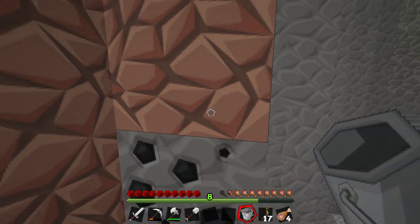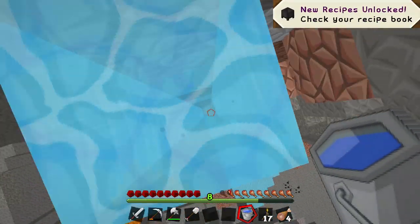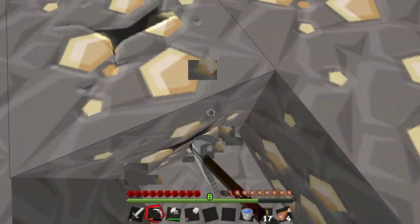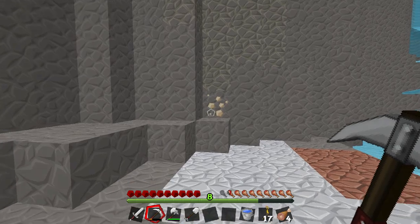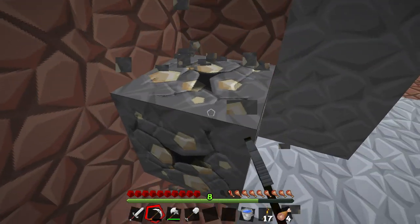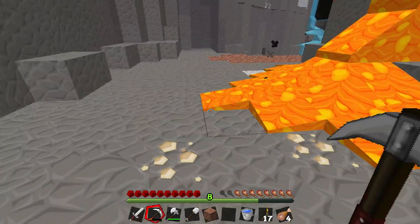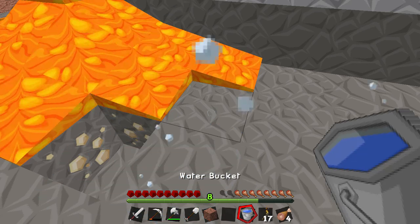There's some coal there — that might be useful. Got it. There's water; all this water should drain. I've got the bucket of water, so whenever I'm falling I can save myself really quickly. I do hear a skeleton. I might just head back to base now, because I've basically got the jackpot. Where's that skeleton? Seriously freaking me out.